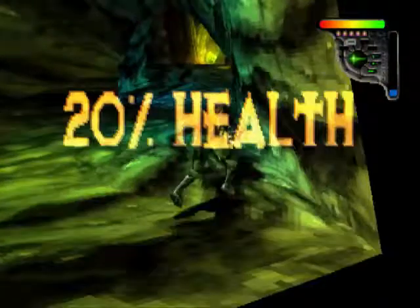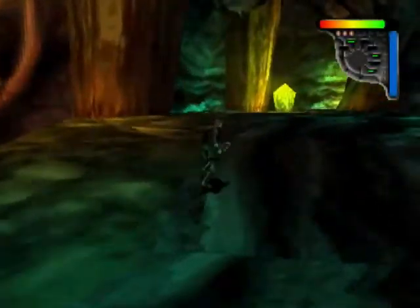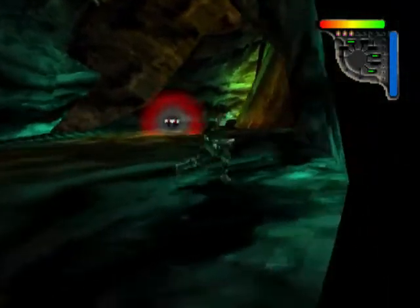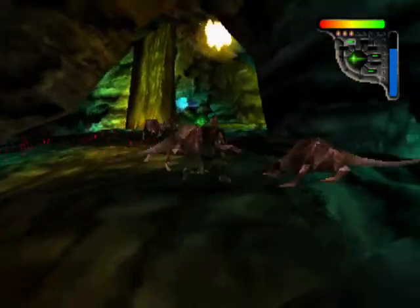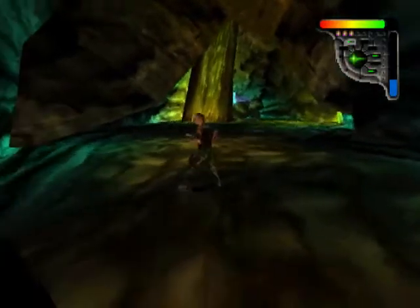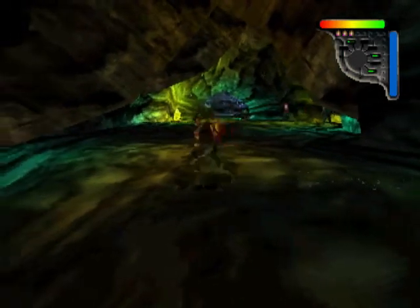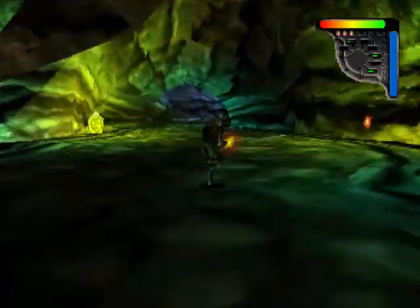Okay, so here the path will kind of split again. As you can see, we have a pentagram here, so I'll be showing off the path to the right first, and then I'll go, normally in this playthrough, to the path to the left. The thing is, both paths are kind of identical. It's not that in one path you can get more goodies and the other less goodies - it's completely identical, but I think the path to the left is kind of shorter than the path to the right.